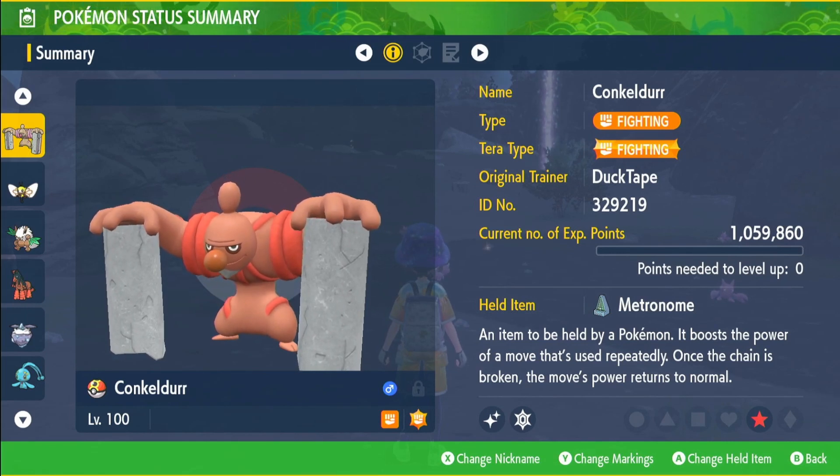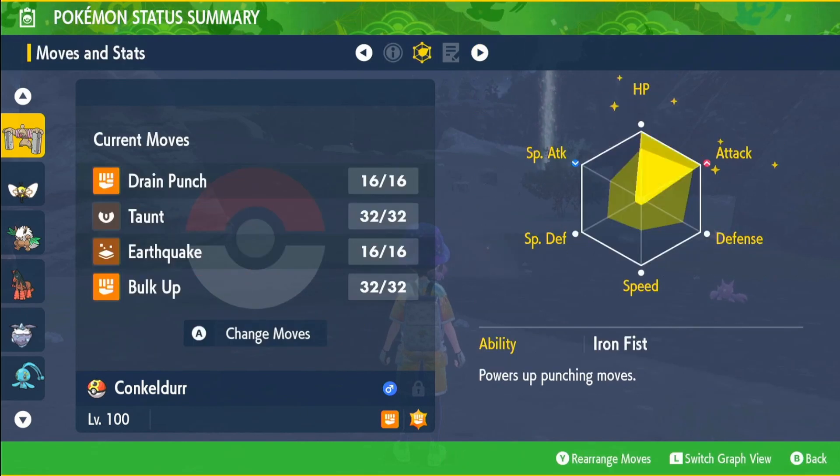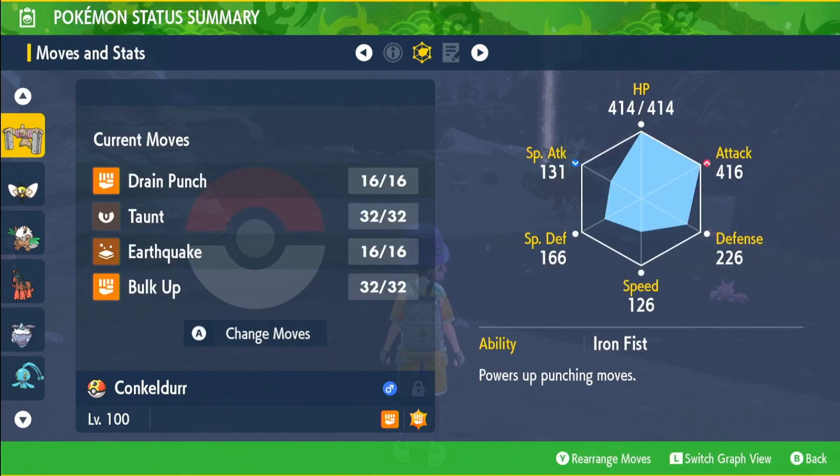Just going to go over each one of them real quick. We have the fighting type Conkeldurr with the Metronome, HP and Attack EVs, Adamant nature, the ability Iron Fist, and the moveset Drain Punch, Taunt, Earthquake, and Bulk Up.